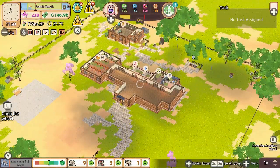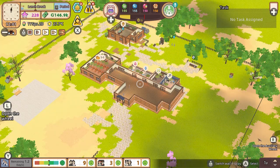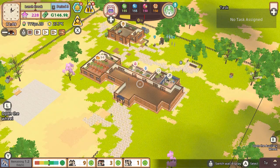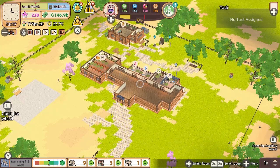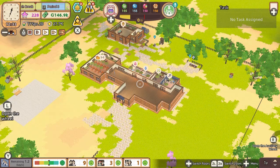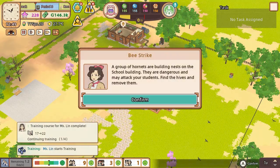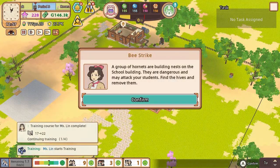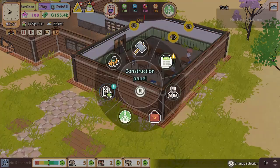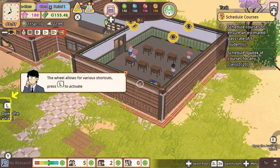This is where Let's School didn't really pay attention in class, as the controls are so unintuitive and frustrating that I had to put my Switch down and walk away for a while. I'm not an easily frustrated person, but the first few hours of wrestling with the control system made me want to pull my hair out. The menu wheel, for example — which is your main form of navigation — simply selects things at random should you move your control stick a little too fast.